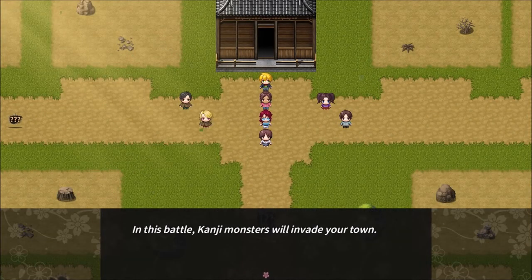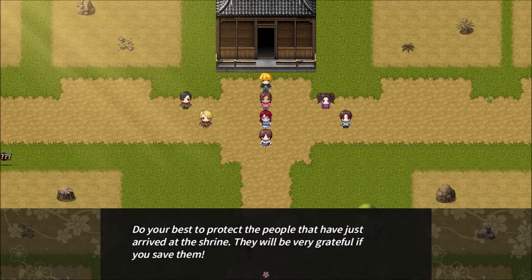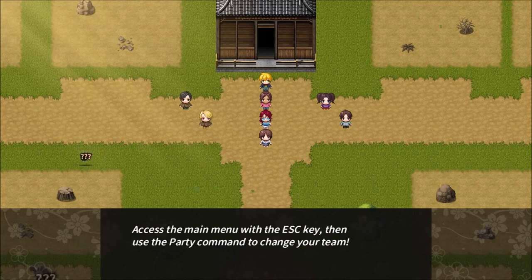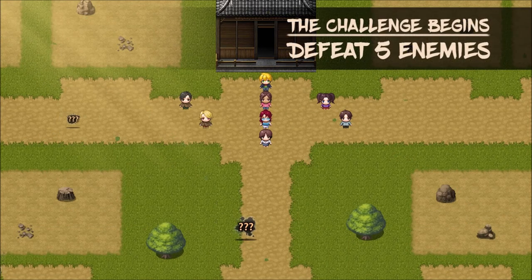In this battle, kanji monsters will invade your town. You must drive away a set number of kanji monsters to repel the invasion. Do your best to protect the people that have just arrived at the shrine. They will be very grateful if you save them. Priya, Fredrik, and Elliot have joined your party. Access the menu with the escape key, then use the party command to change your team. Defeat five enemies.